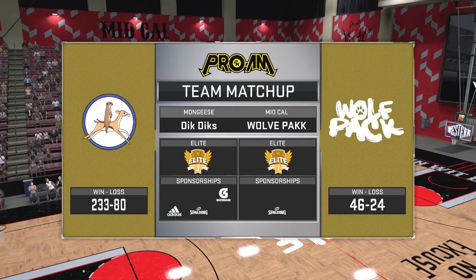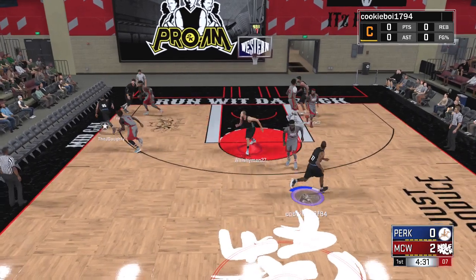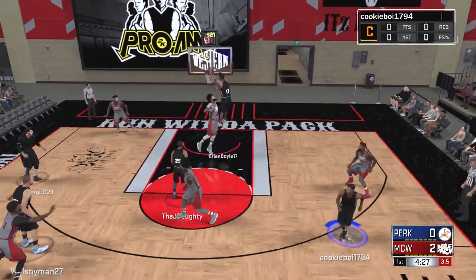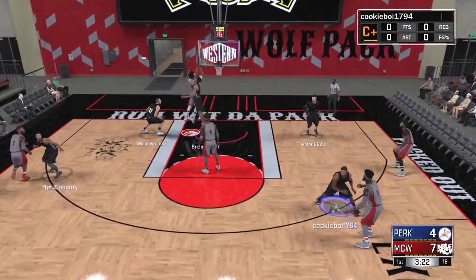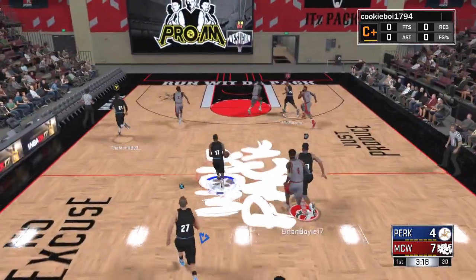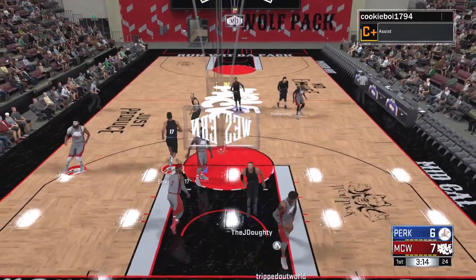Welcome back to another NBA 2K17 Pro Am game, going against the 46 and 24 Wolf Pack today. Brian is packing it inside the paint early on with a slam dunk, then a rejection on the other end. The big man is cooking early — his Grand Badge is already activated as we squeeze one inside.